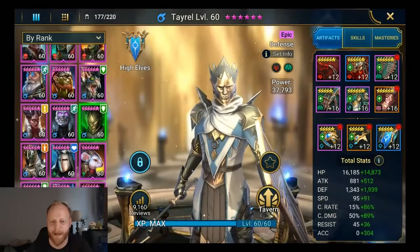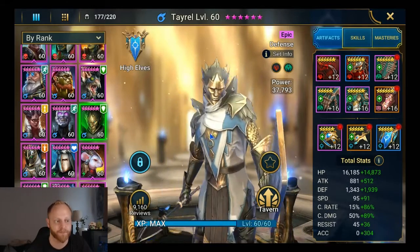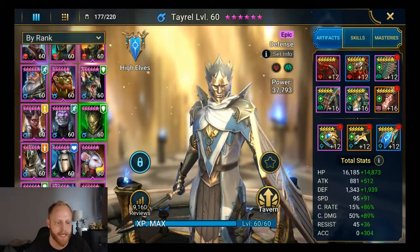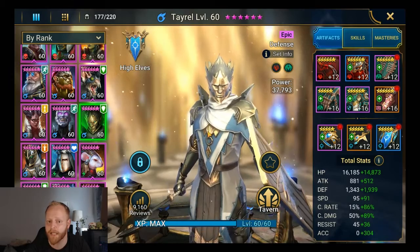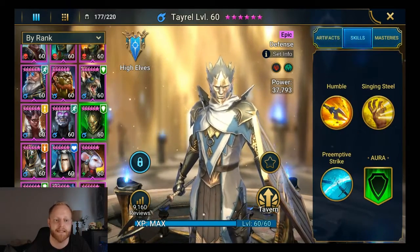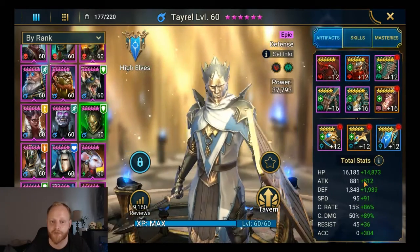To recap, there are three main factors that contribute to whether you land a debuff: the type of hit that you place — whether it's a weak, normal, strong, or no-hit attack — the percent chance of landing the debuff based on the skill that your champion has, and the accuracy versus resistance check.